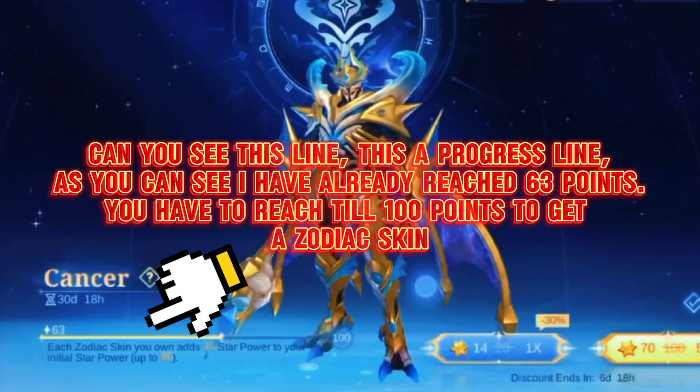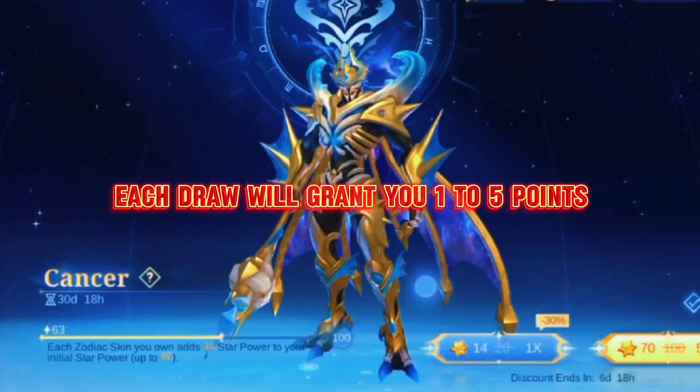Can you see this line? This is a progress line. As you can see, I have already reached 63 points. You have to reach 100 points to get a Zodiac skin. Each draw will grant you one to five points.